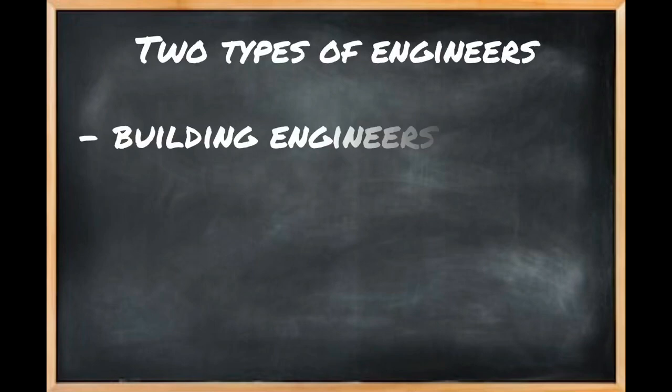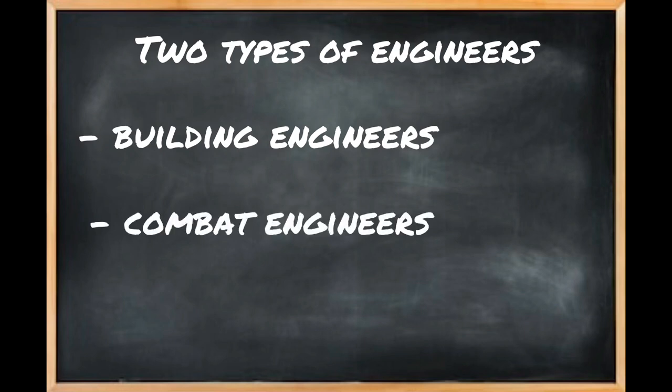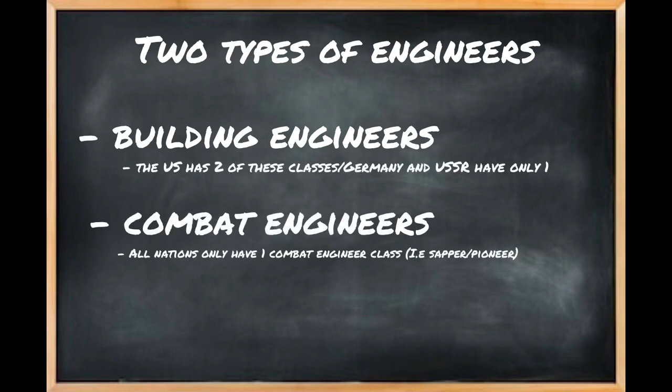In Hell Let Loose you have different options for your Engineer class. There are two different types: the Building Engineer and the Combat Engineer. Building Engineers are typically found behind the lines building up fortifications such as barbed wire, barricades, and bunkers. Combat Engineers, on the other hand, can't build anything or put up blueprints — their main role is destruction, so you'll find them on the front line helping troops out.